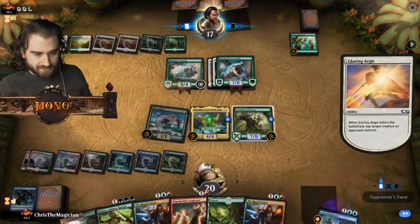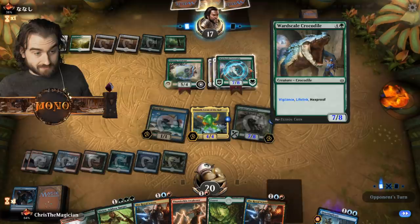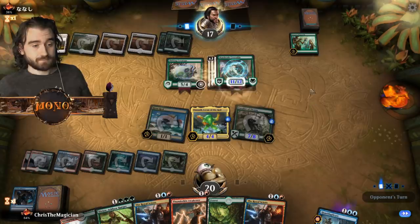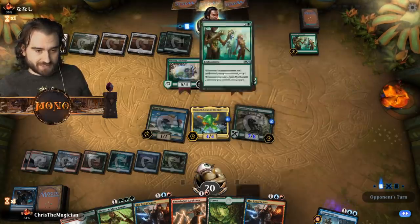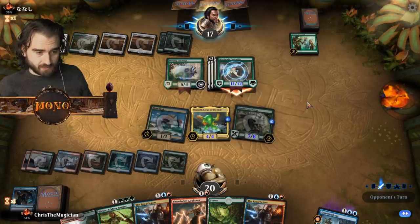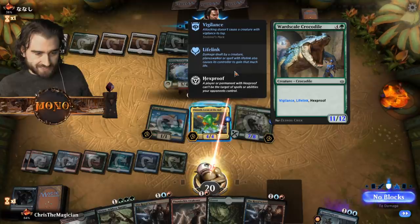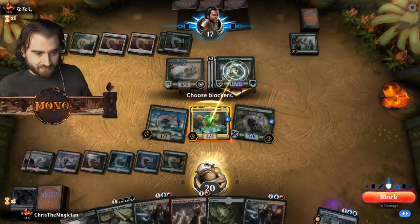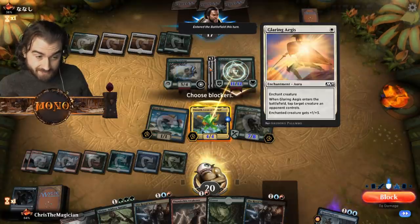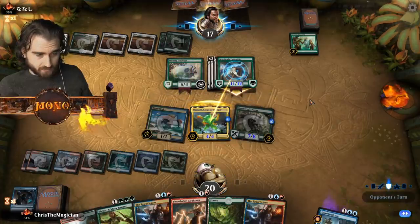That gives lifelink! Oh, does it also have flying? And he's gonna tap down the Cavalier of Thorns - that's seven damage. We're gonna lose to this! Oh, enchantments target you draw from scissors - I didn't even know that! Still not going in with that. Vigilance, lifelink - it still doesn't have trample. I can just block then. I'll block.